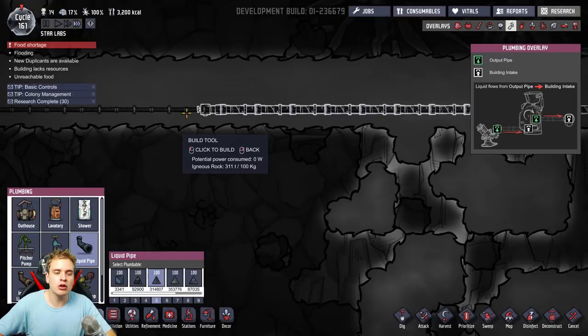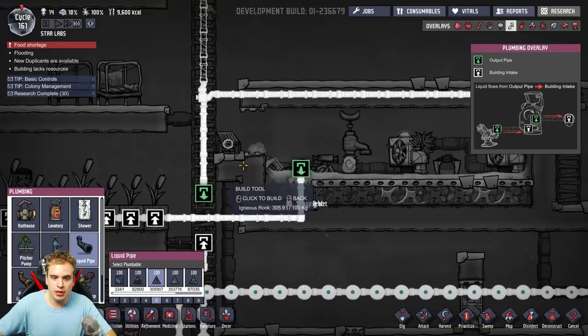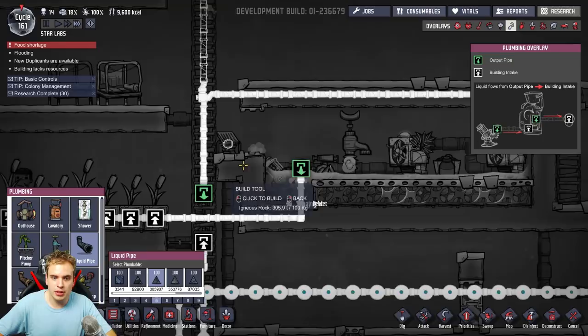I know it's super lucky. If you can tell me how to find the seed of this world I'm using right now — I didn't write it down when I started because I didn't expect such an amazing map. But it has everything: it has an oil geyser, pretty much nearby.